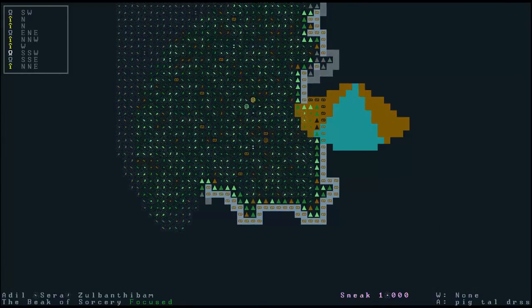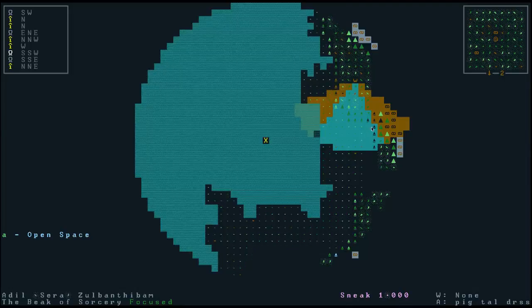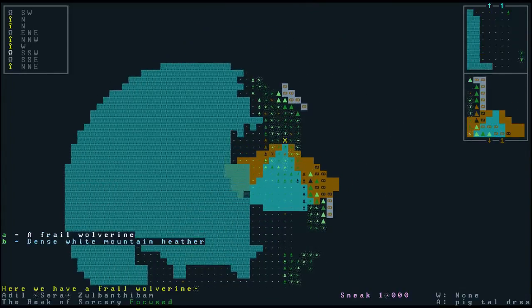One thing I should mention — you can see another cone of vision here, but it's blue. Blue means it is on a different level; in this case it's one level above us. If I press L to look, I can use the less-than sign to go up a level. You can see the plateau one level above us. Going further up, there's a W there — I thought it might be a wolf, but it's actually a frail wolverine. I do not want to mess with wolverines right now; I don't think we're quite strong enough. So if we get attacked we'll defend ourselves, but I'm hoping it will not see us and we're not going to try to get anywhere near there.